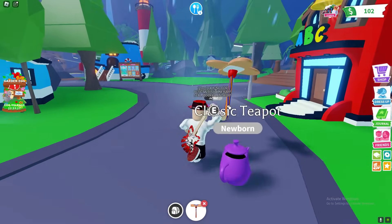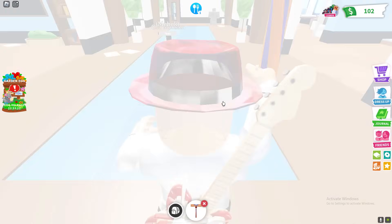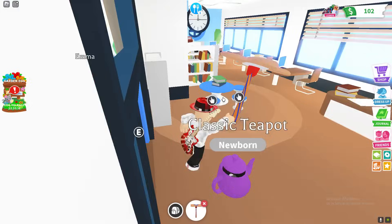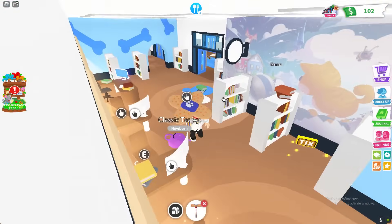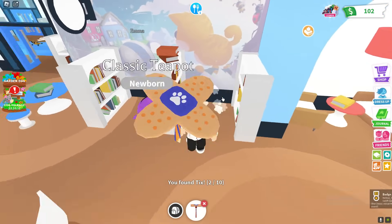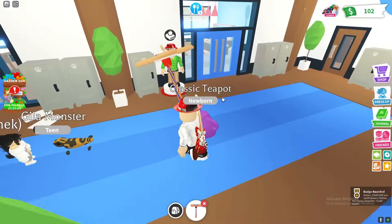There's actually going to be a Tix in the ABC building, so let's make our way inside. There's actually going to be a Tix right inside here — just follow me. It's right here, so the Tix is there. We now got two out of 10.